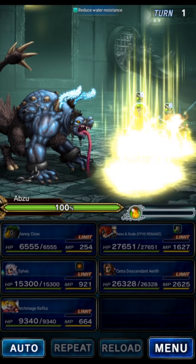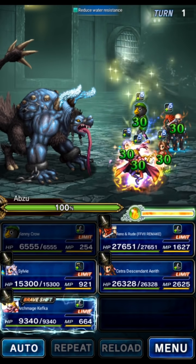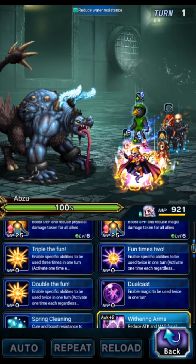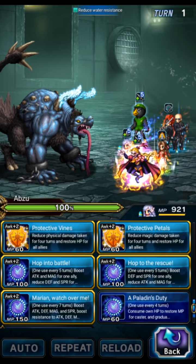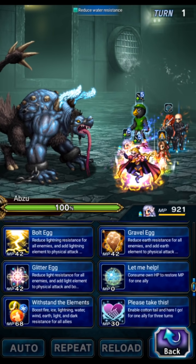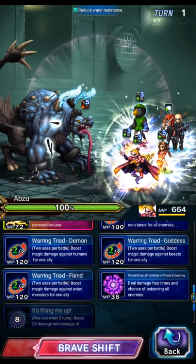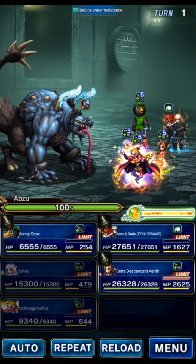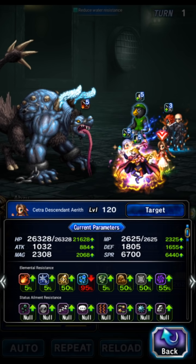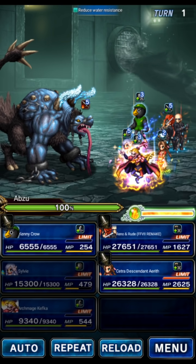We're going to use Sylvie on turn one to triple cast — make sure she's using her TMR so she can triple cast on turn one. The Esper gauge is auto-filled from the gear. Let's triple the fun. We do the Magnus on Aerith, then Hop to the Rescue on Aerith — that's a big spirit buff and big attack break at the same time. Then we do Glitter Egg to imperil the boss to Holy. Archmage Kefka in shift form is going to do Warring Triad Goddess on Aerith — he's probably going to die because he's naked but he did his purpose. That's a magical beast killer for Aerith. If you don't have Kefka EX1, you can use Ling or Rain and Fina for a beast killer buff.